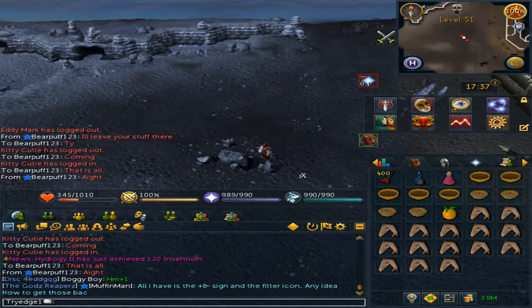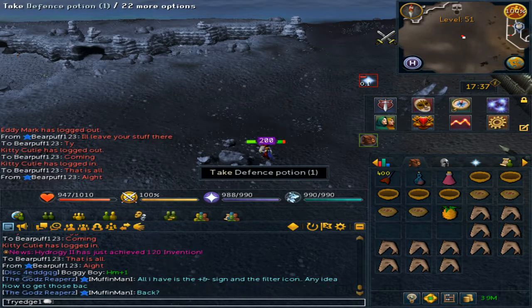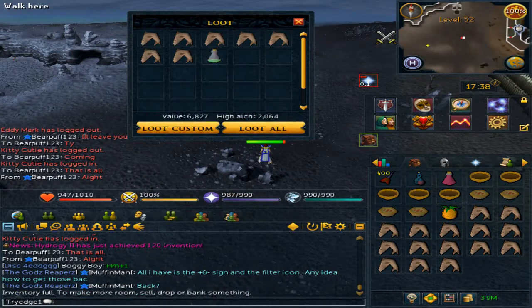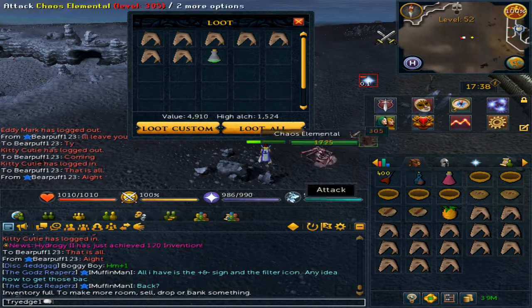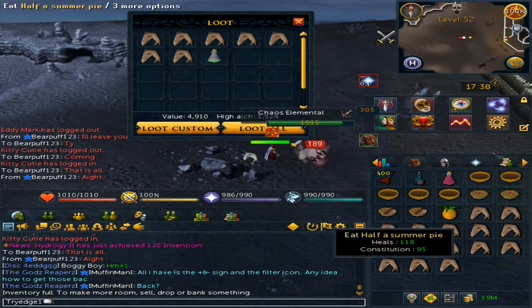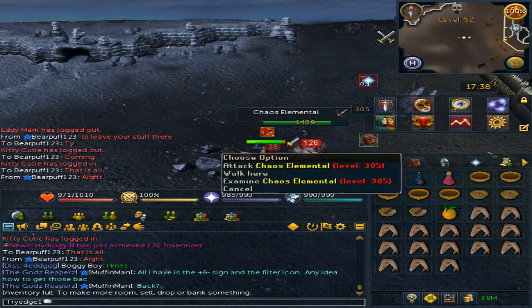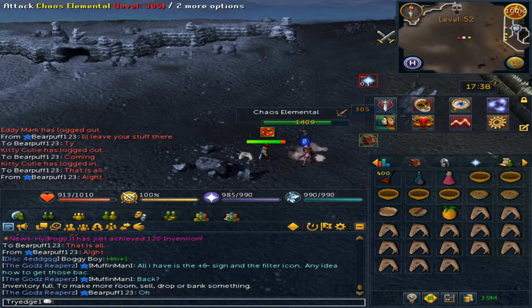If you notice you have low health, eat your sharks and then pick up the loot. If you did not bring sharks, keep one summer pie in your inventory — eating it still leaves half a pie. This is to keep your inventory at maximum capacity so the Chaos Elemental cannot remove all of your armor.